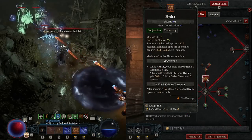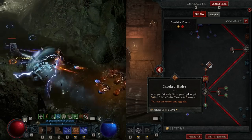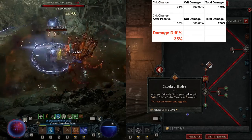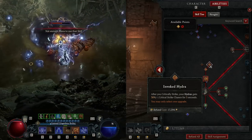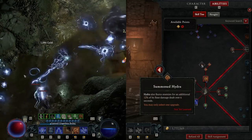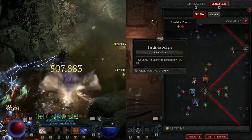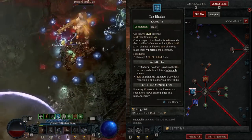Put five ranks into Hydra as it is another main DPS of the build. Make sure to take Invoked Hydra as it is a direct 35% damage boost if you have 35 crit chance and 300 crit damage, while the Summoned Hydra is just a 2% damage boost each second.